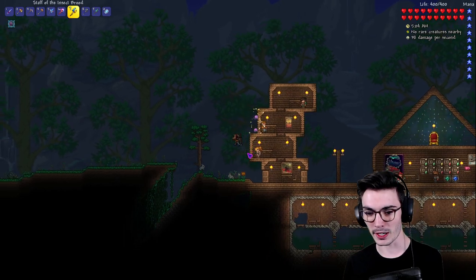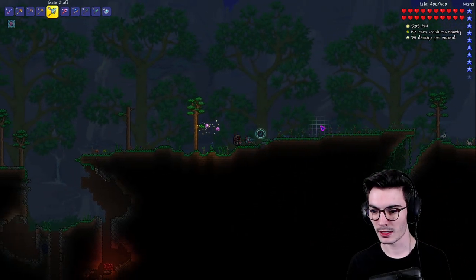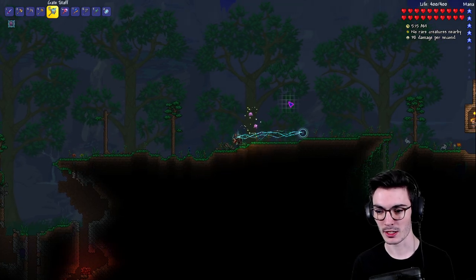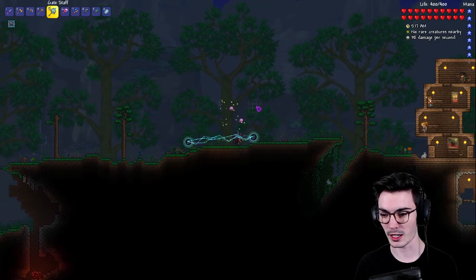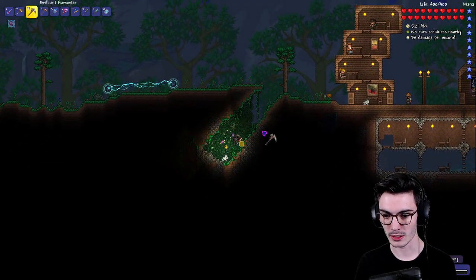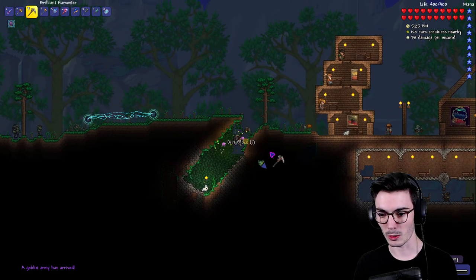I'm going to try to focus on that and I kind of want to fight it. Let's go over here and use the Gate Staff as an effective weapon. I want to block this way so that goblins don't get trapped over here, so I'm going to get some quick blocks.